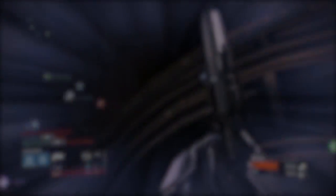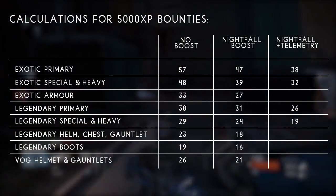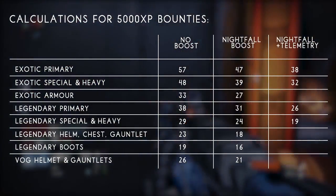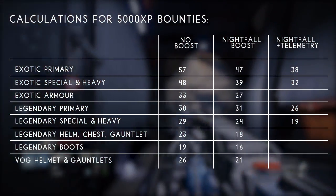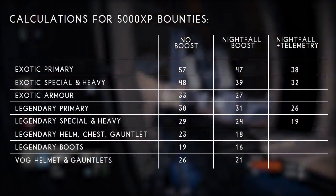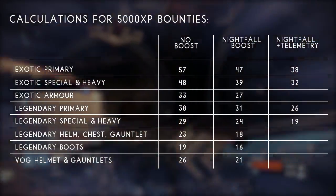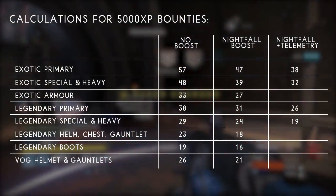This table shows how many 5,000 XP bounties you would need to complete to fully upgrade each piece of gear. With no boosts: exotic primaries 57, exotic special or heavy 48, exotic armor 33, legendary primaries 38, legendary special or heavies 29, legendary helmets/chests/gauntlets 23, legendary boots 19, and raid helms and gauntlets 26. With the Nightfall boost: exotic primaries 47, exotic special or heavies 39, exotic armor 27, legendary primaries 31, legendary special or heavies 24, legendary helmets/chests/gauntlets 18, legendary boots 16, and raid helms and gauntlets 21.